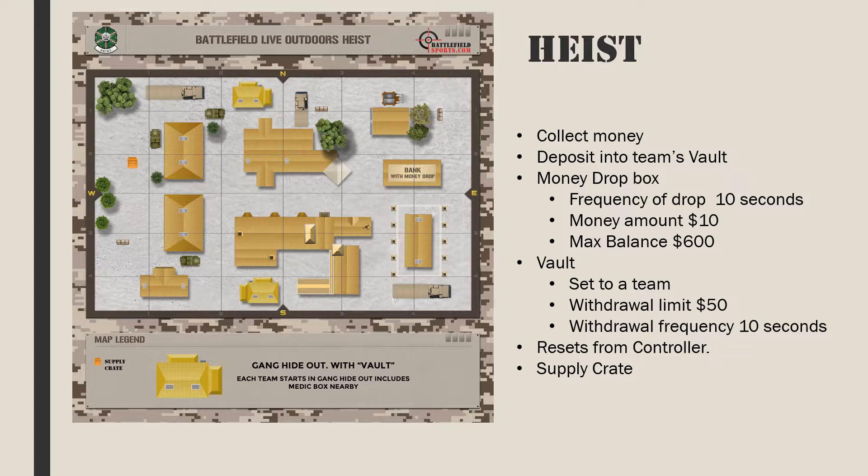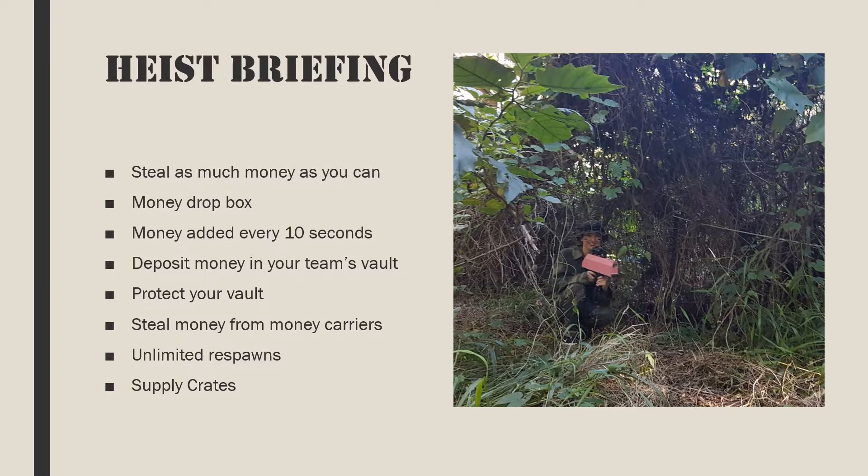In the four-team scenario, rotate each team 90 degrees after each game and run four games — perfect for a corporate function. Here is an example briefing for the heist. Your goal for this mission is to steal as much money as possible in 15 minutes. In the bank, found in the center of the battlefield, is a money drop box — shoot it to steal any money available. Every 10 seconds more money will be added to the money drop box; it will flash blue when funds are available. Once you have money, return to your team's vault. Watch out — the other team can steal some of your money from the vault. If you kill a gamer who is carrying money, you receive half of it. Unlimited respawns are available from your base. Weapons, aids, and ammunition are available from the supply crates. May the best gang win.